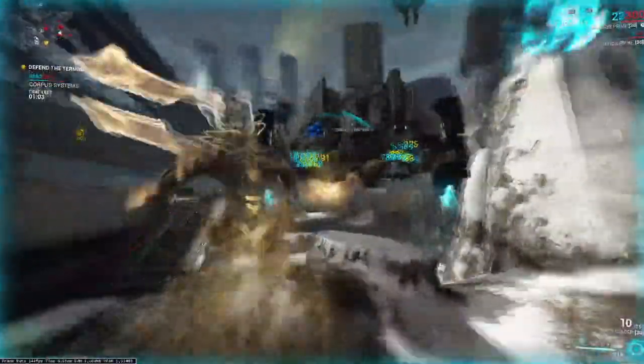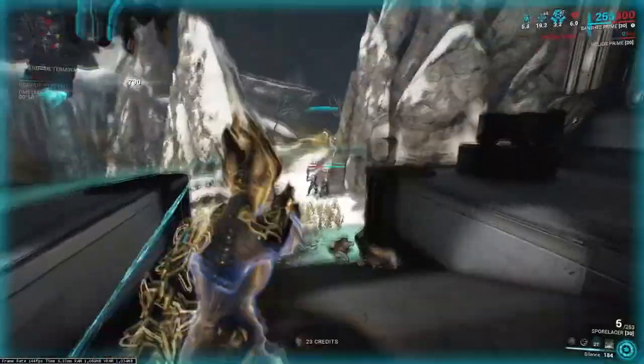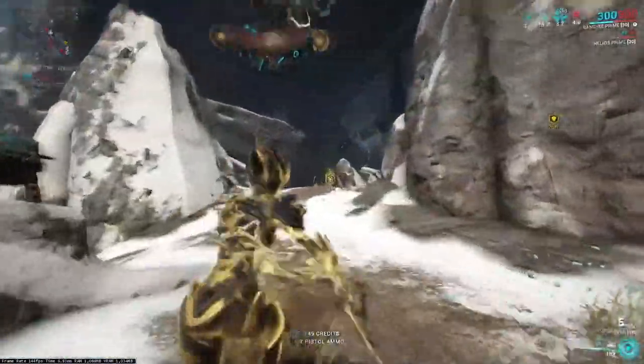When you pair this with Banshee's Silence, enemies will enter a crowd control animation where they are holding their heads, but ever so slowly. At this time, so long as you position aggressively and keep enemies within your Gloom radial aura around you, enemies are at your whim and you have full control of the room.